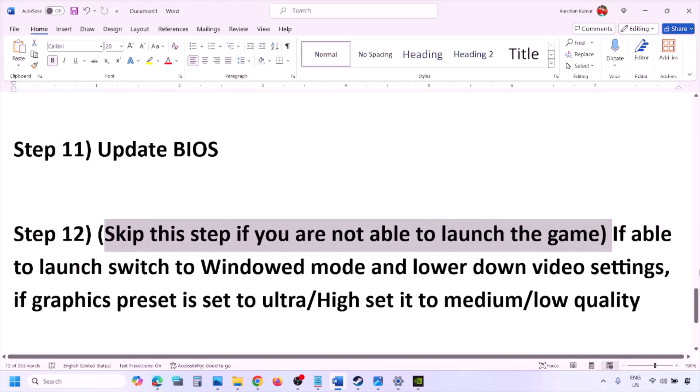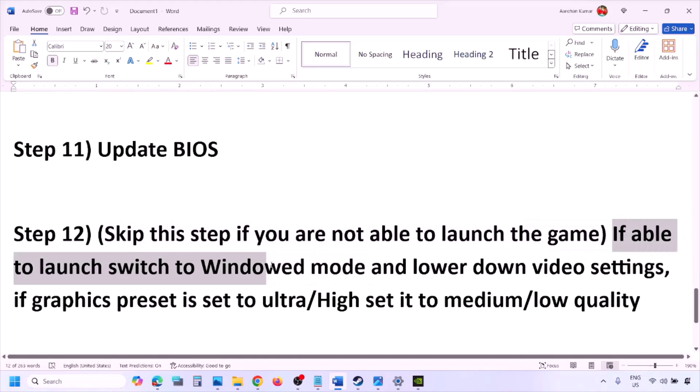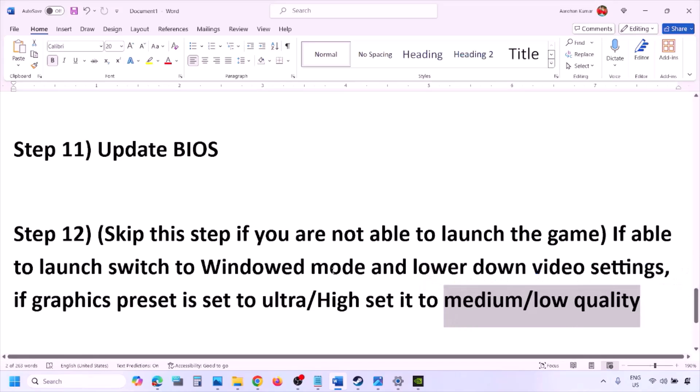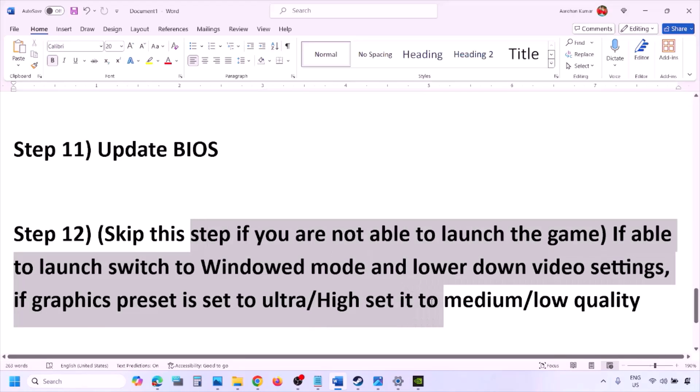You can skip this step if you're not able to launch the game at all. If you can launch the game, switch to windowed mode and lower the video settings. If the graphics preset is set to Ultra or High, lower it to Medium or Low. Also try toggling V-Sync on or off and check.